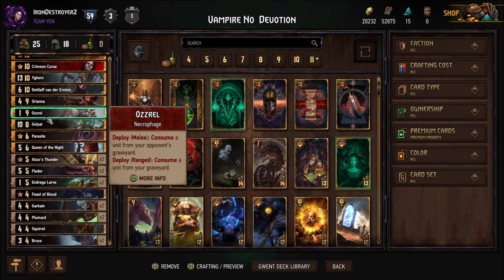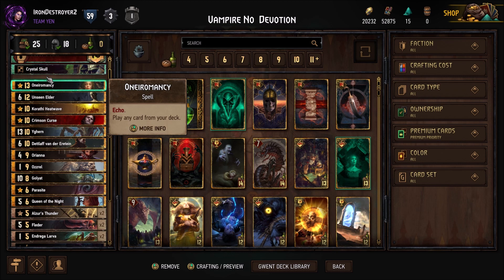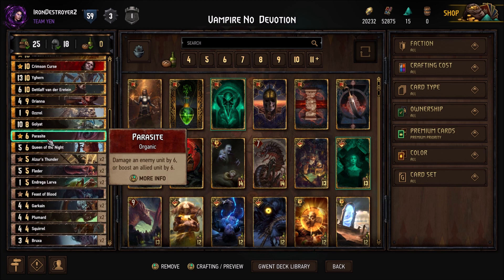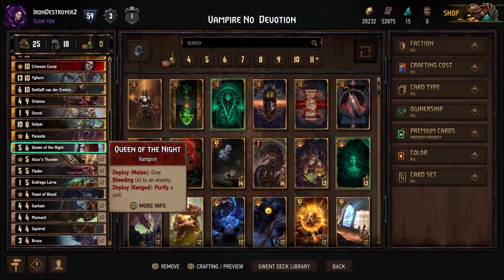I added Orianna because I went to Blood Scent from Carapace. When I was playing Carapace, I didn't play Orianna because the bleeding wasn't consistent enough. But now that we're playing Blood Scent, I think it'll work out. I'm also playing Parasite for the six-point removal — very good. Queen of the Night for the Purify; without Veil, our Unseen Elder and stuff will get locked more often. The Purify is very useful. If you don't need the Purify, four Bleeding is good — makes her a nine and sets up a lot of stuff.